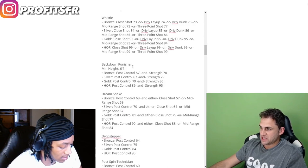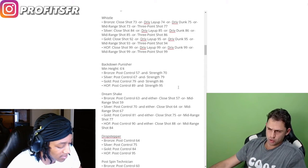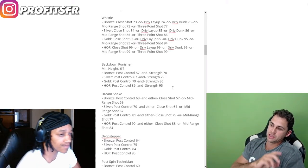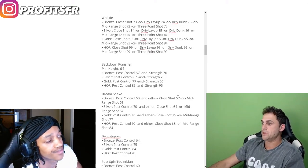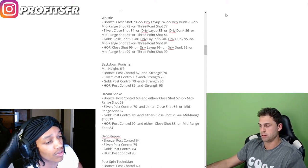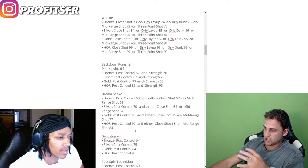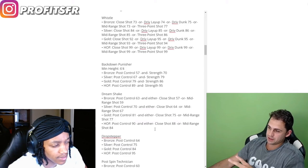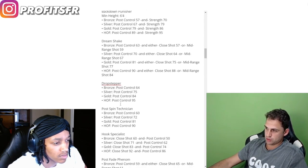Back down punisher — you gotta be at least 6'4", and you're looking at post control AND strength to unlock it. Last year I think it was post control or strength; now it's both. For hall of fame you need 89 post control and 95 strength. You can't just be a big strong dude who doesn't know how to operate in the post. Fade away is post control and either close shot or mid-range. Drop stepper is straight post control — hall of fame is 95 post control. Post spin technician is straight post control, 90 for hall of fame.